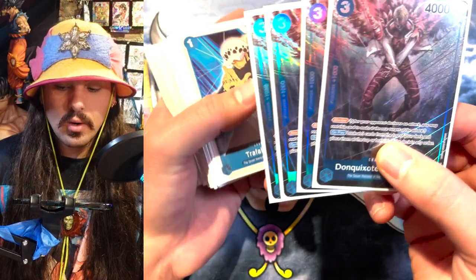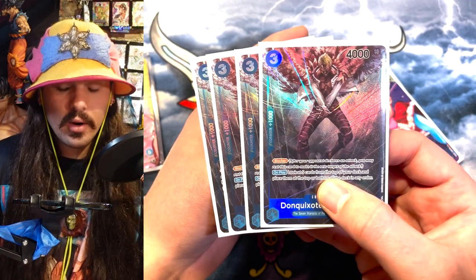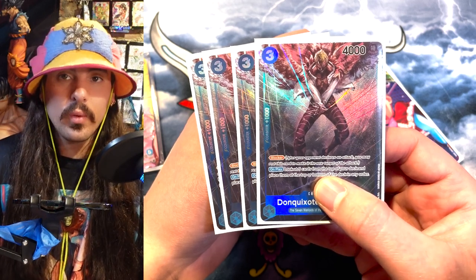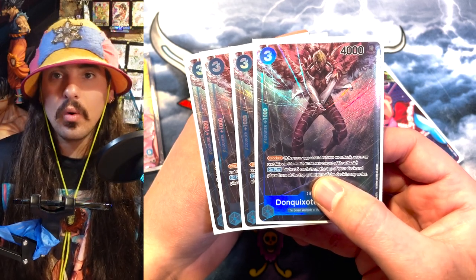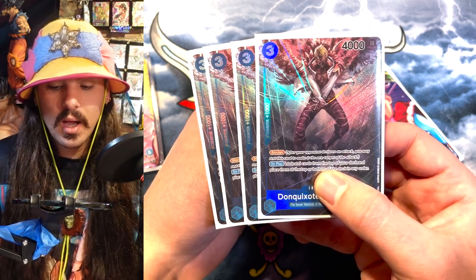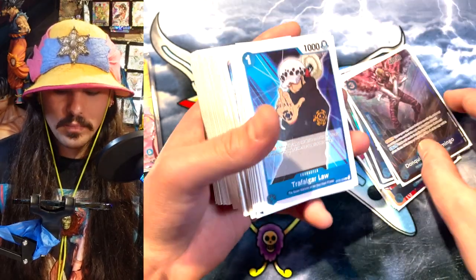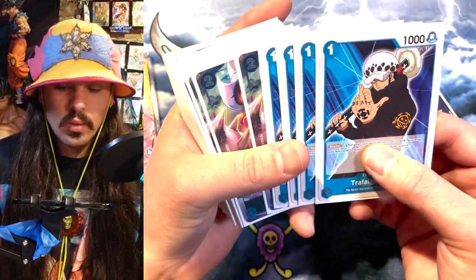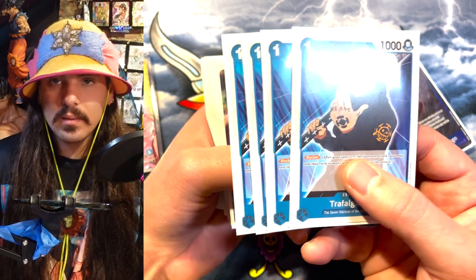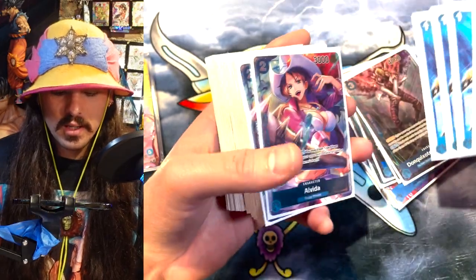Dofi does the same thing. This is the Dofi alt art. I think this art's actually pretty cool, but he's a 1k counter and he's a blocker. So you play him for three, and then he does the same thing as Perona where he rearranges top five cards, and then you can organize and set up your plays off your leader. Really, really good card. Good to have a blocker. And then we got Law. This is your one cost blocker. Just play one and block. Every deck should be running their color of this card. It's just free and gates, basically.